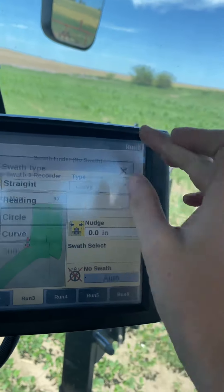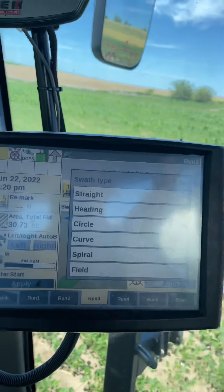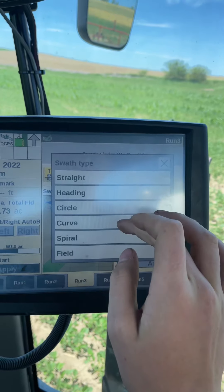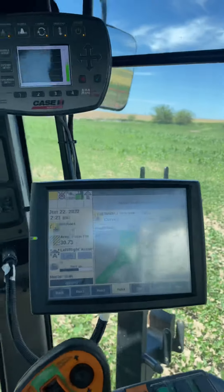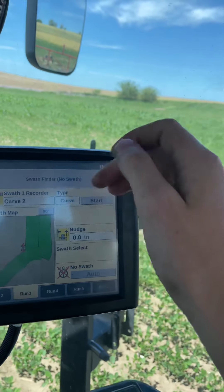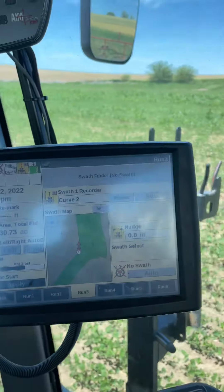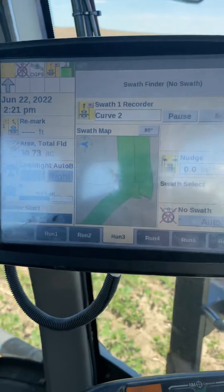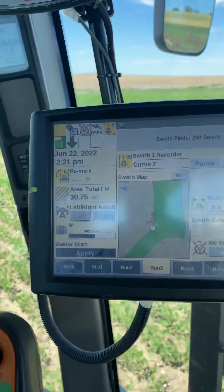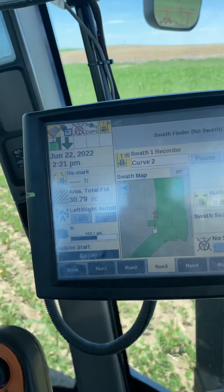Okay, if you want to record a path, I use curve a lot. Even if I go in a straight line, I still use curve, not circle. You don't want to do circle. And then there's your name, you can edit it. Then press start. You're going to want to press start. And then you can go in the other lane or where you're already sprayed. Next round, it'll automatically not let you go where you already sprayed. Maybe that makes sense.